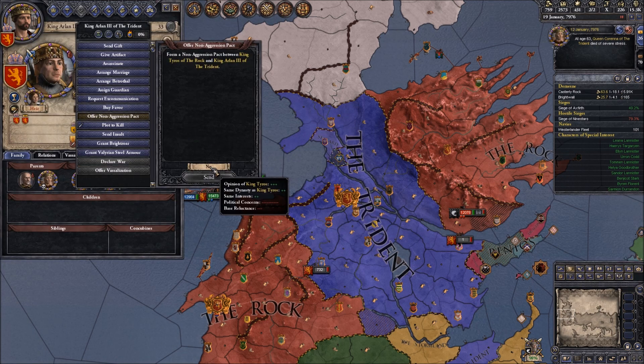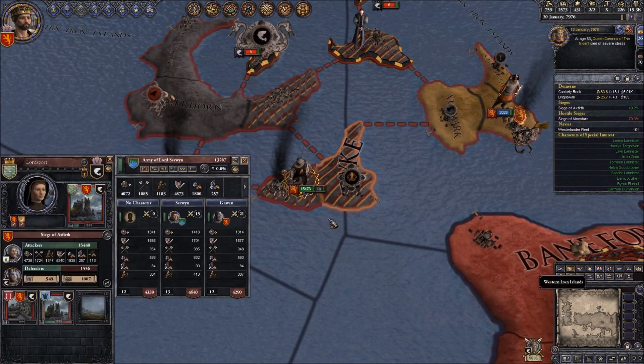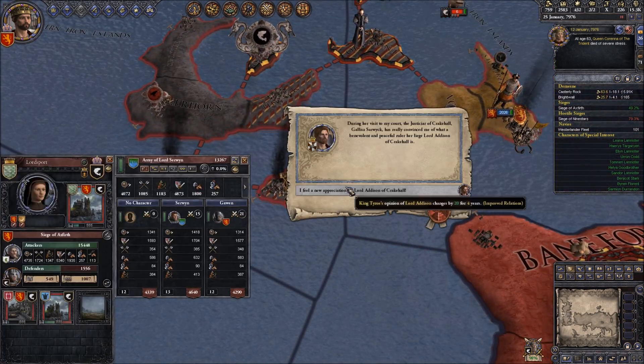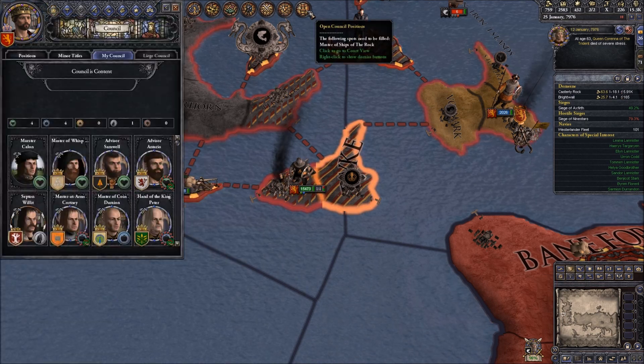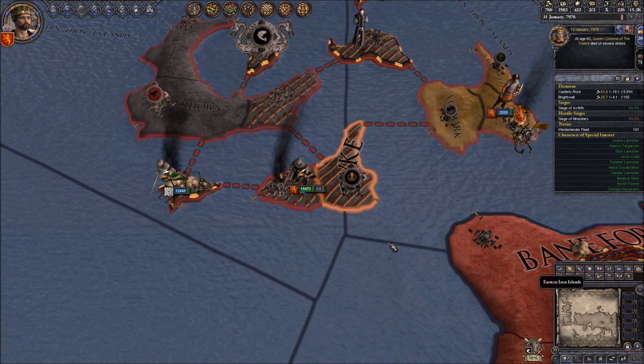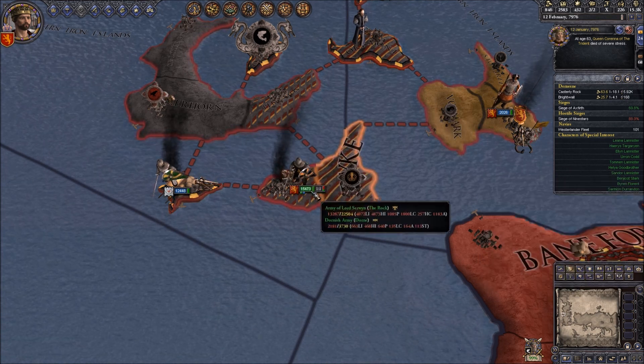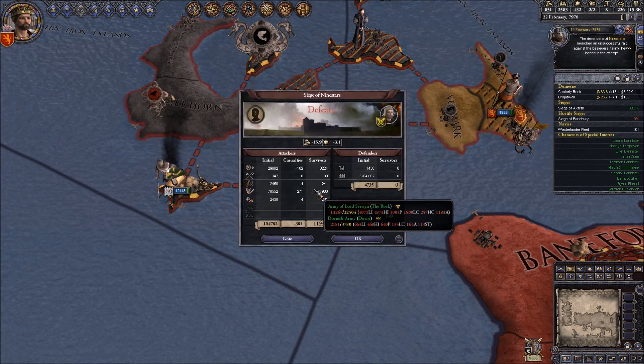Do you want a non-aggression pact? You do not - that sucks. You will ask for an alliance at some point, I know it. We've lost one of our masterships - we'll appoint someone later, but for now we've gotta win this war. 99%.